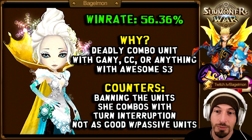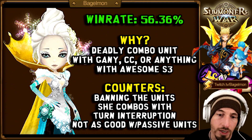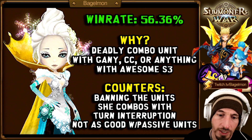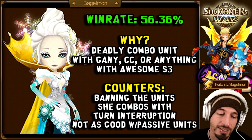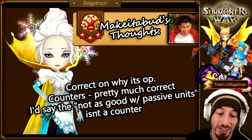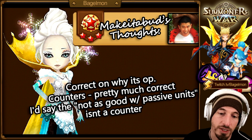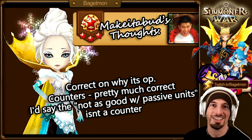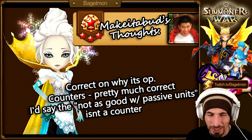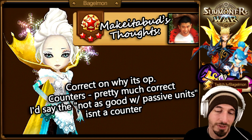She's a deadly combo unit with Ganymede, CC, and anything with an awesome skill 3. You often see her picked with other crazy light-dark nat 5s that have great skill 3s that deny turns and turn cycle. Counters: banning the unit she combos with, turn interruption. I said 'not as good with passive units' but I got corrected on that — it's not really a counter, since Eleonora actually works fine with some passive units like Vertiheal or Josephine.